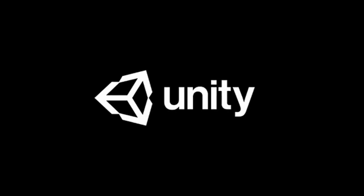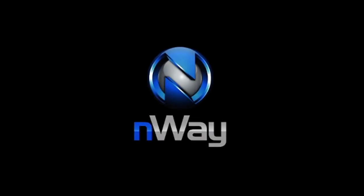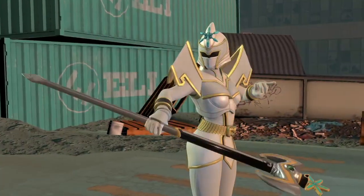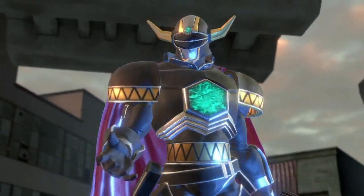Anyway, Battle for the Grid is a 2D fighting game based on the Power Rangers series. It was made by a developer named Enway and its format is 3v3 with active tagging, where you make a team of three characters and one fights on point while the other two wait off screen, occasionally hopping in to swap places or act as an assist.